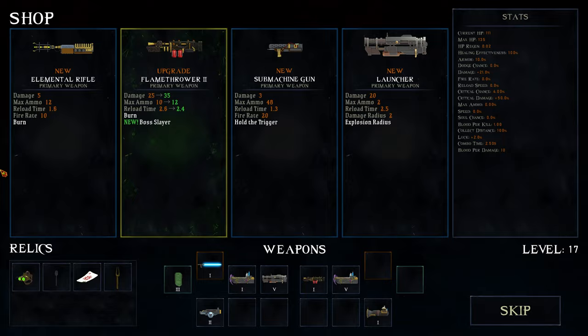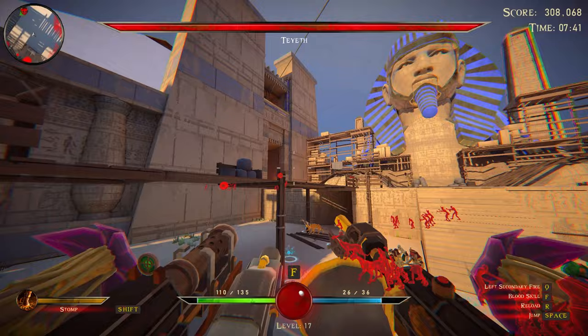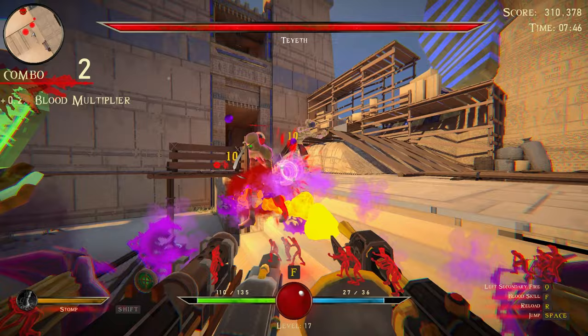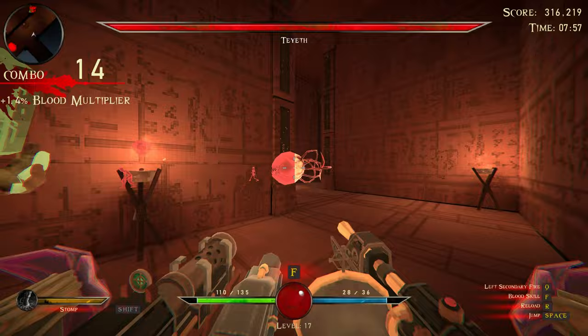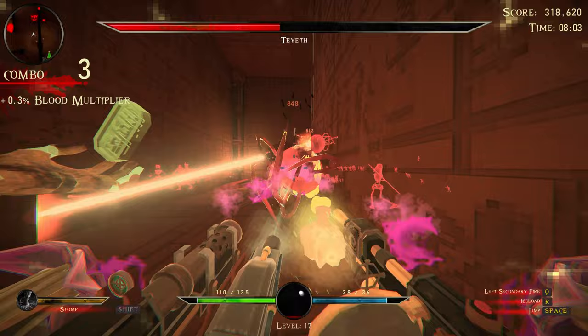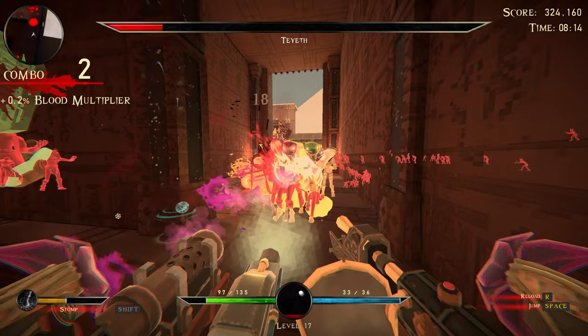There's a Terraria boss over there. Keep flamethrower up - yeah, probably about time. Having poison and burn isn't that bad. That enemy is cursed-looking. This damage does not feel good, unless he has more HP than he used to.